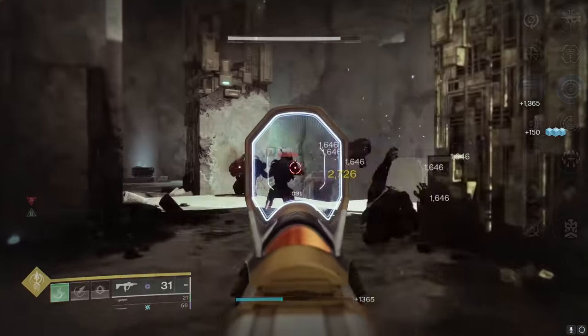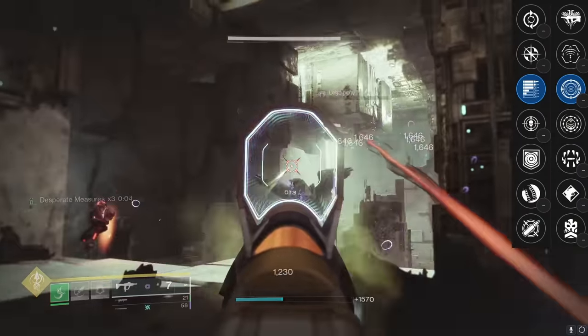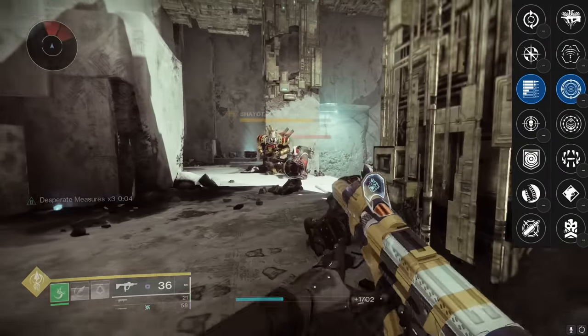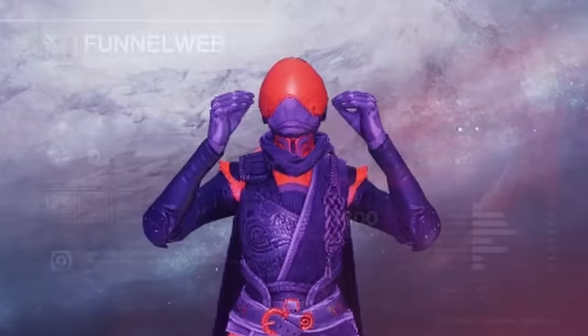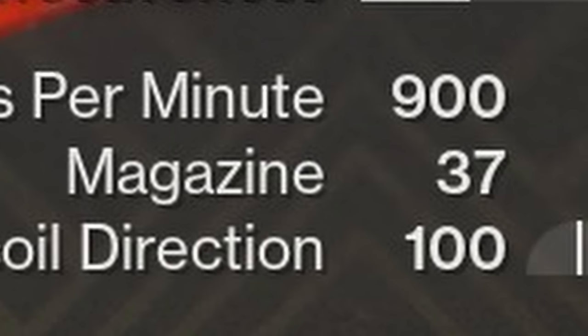So my advice: Subsistence and Frenzy is the end-all, be-all PvE Recluse god roll — one of the best rolls you can get on PvE primary weapons. But didn't I say not to waste your time farming the Recluse? Yes, because the Funnelweb already exists and it also gets Subsistence and Frenzy. So they're essentially the same thing — what's the difference?